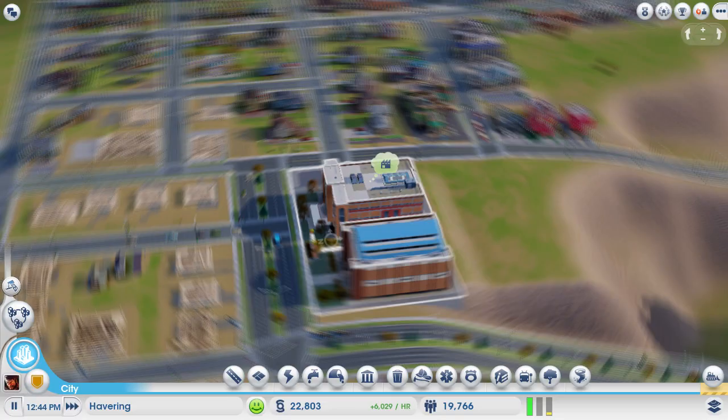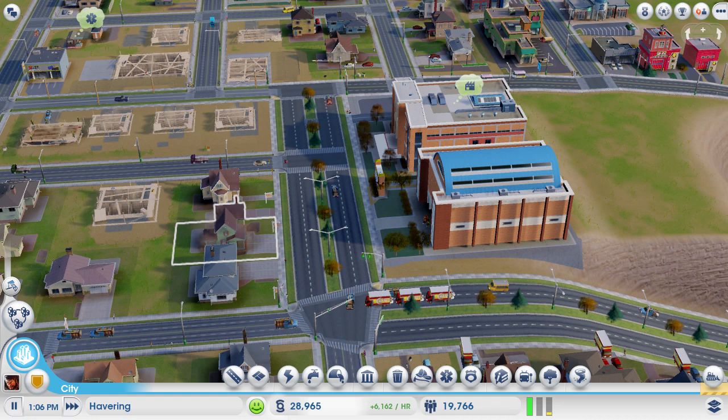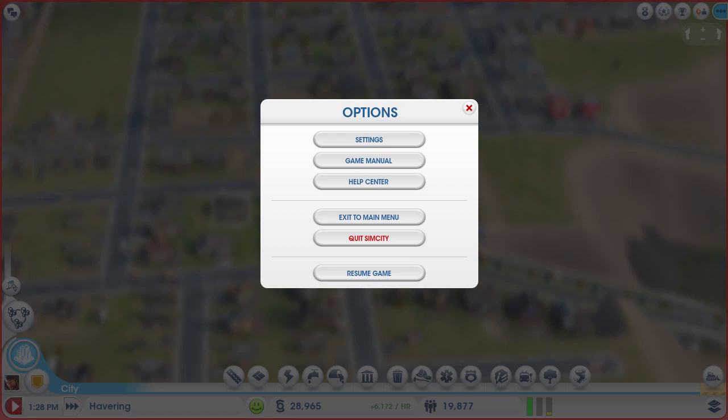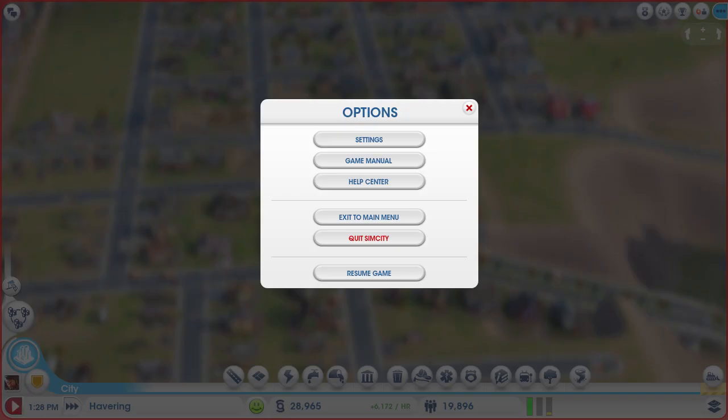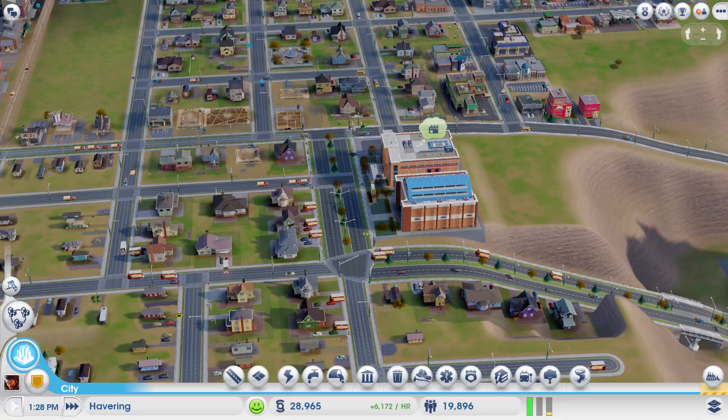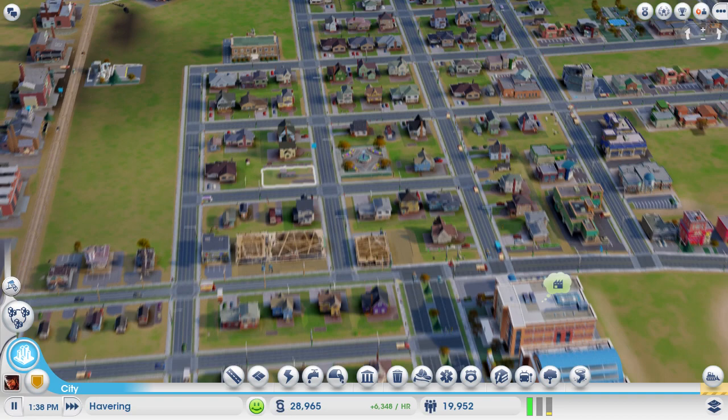These buildings look so detailed. A lot of people have been asking what settings I run in - I run on very high. Let me see what settings I can see: medium, high, medium, medium, high, medium, medium, high. I run at 30 frames a second because you don't need to run any more than that, to be honest. And I'm capturing so that's why.